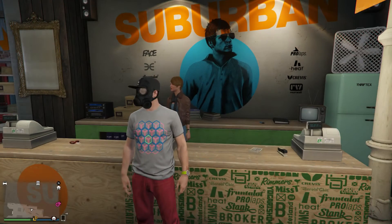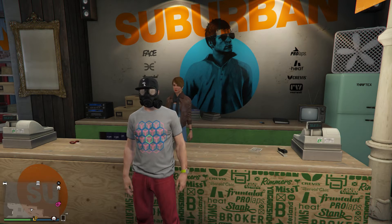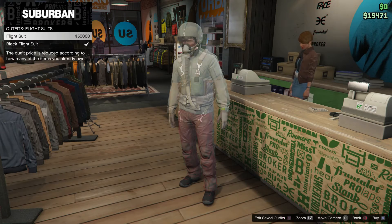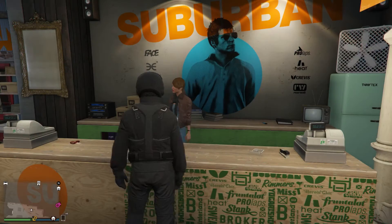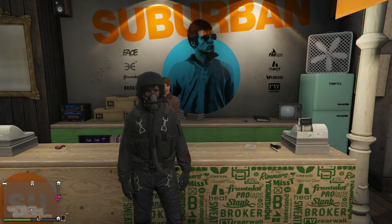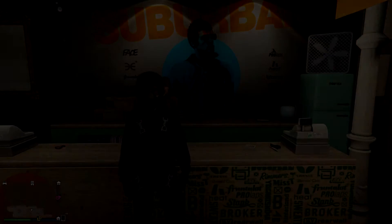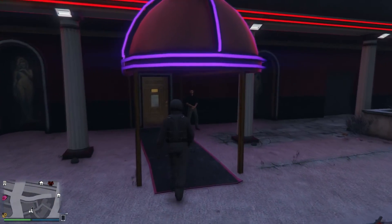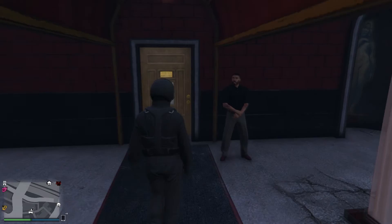Now that you've got this saved as an outfit, go ahead and equip the flight suit. Once you equip the flight suit, go ahead and head over to the strip club. Once you're at the strip club with the flight suit on, go ahead and walk through the front door.